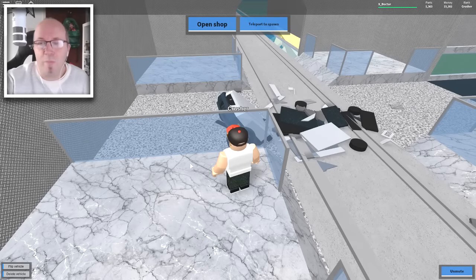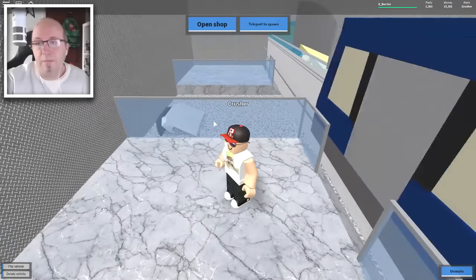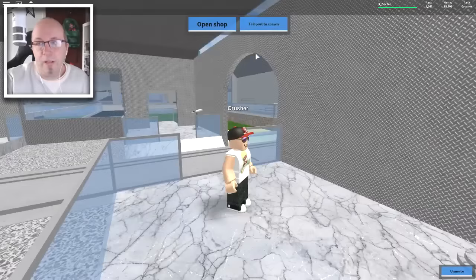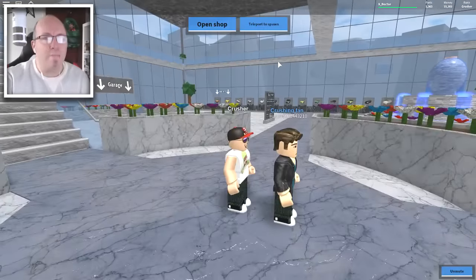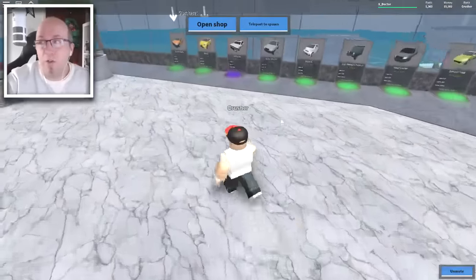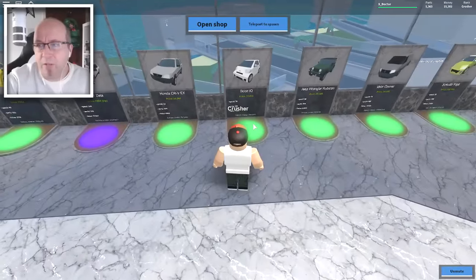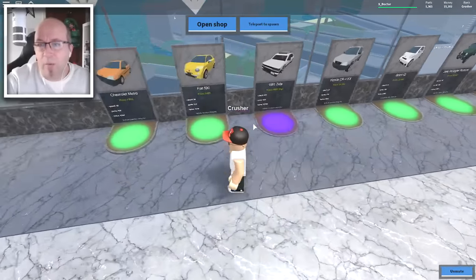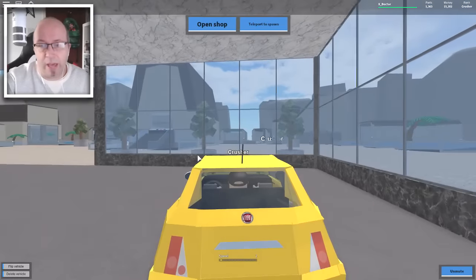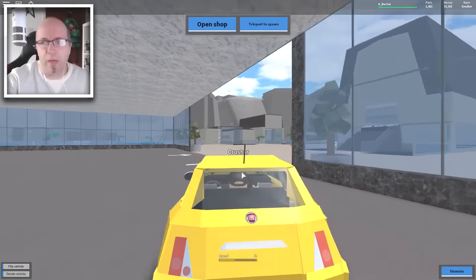We only got 3,700 pounds there for that. Let's clear the parts out of the way. There comes another train. We've got to delete this car, then go back to spawn and pick another car. I want to try and get as many of these different crushers as we can — let's work our way through the list. We've got 15,302. If you don't know where the coins are, they're in the top right-hand corner of the screen. We can't buy the next one yet — that's 25,000 — so we'll take the Fiat 500 this time as it's free. A nice yellow Fiat 500. Oh, look at that supercar — I want to get one of them eventually.